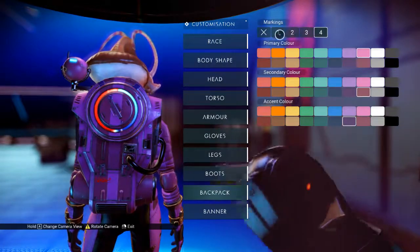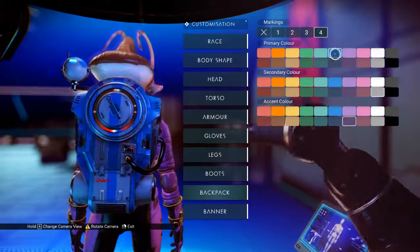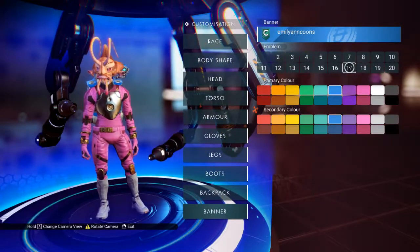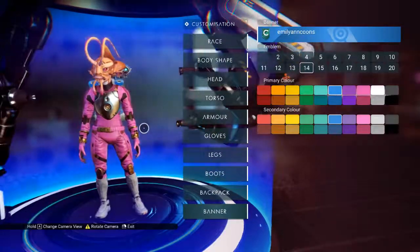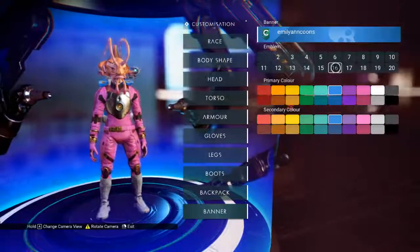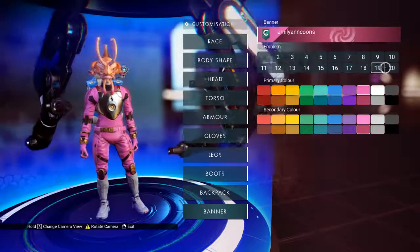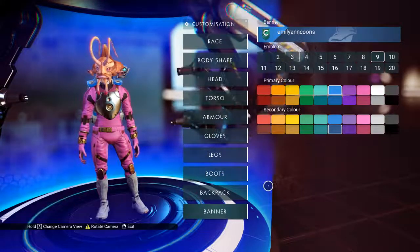Oh, markings — oh interesting. And a banner now? This is new. I don't know what this is changing though, I'm not seeing anything change on me. Or maybe it really is just this banner — maybe that's what is changing. Yeah okay, it's not a physical thing, it's the banner. I don't know what the banner is but I'm going to go with GEC because I love the GEC. There we go, that looks good.